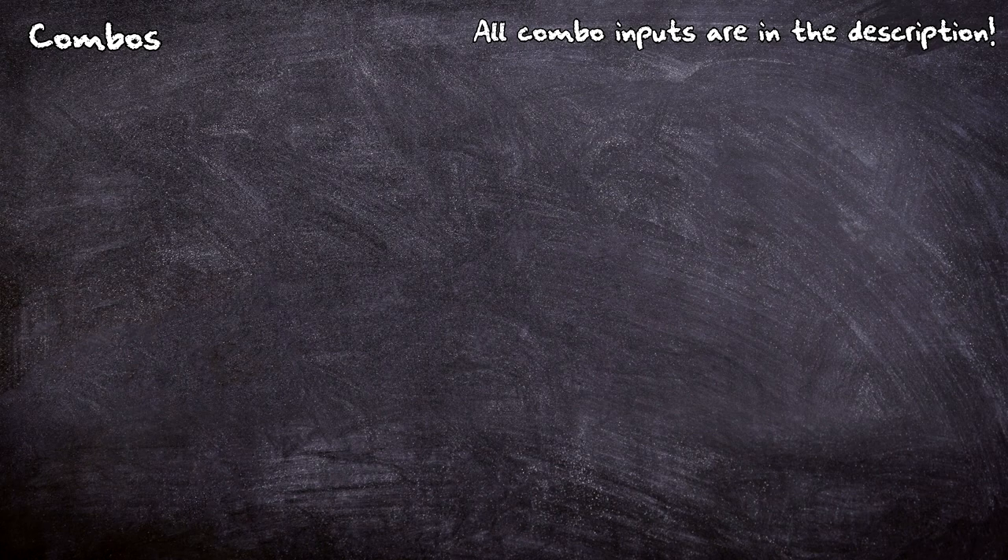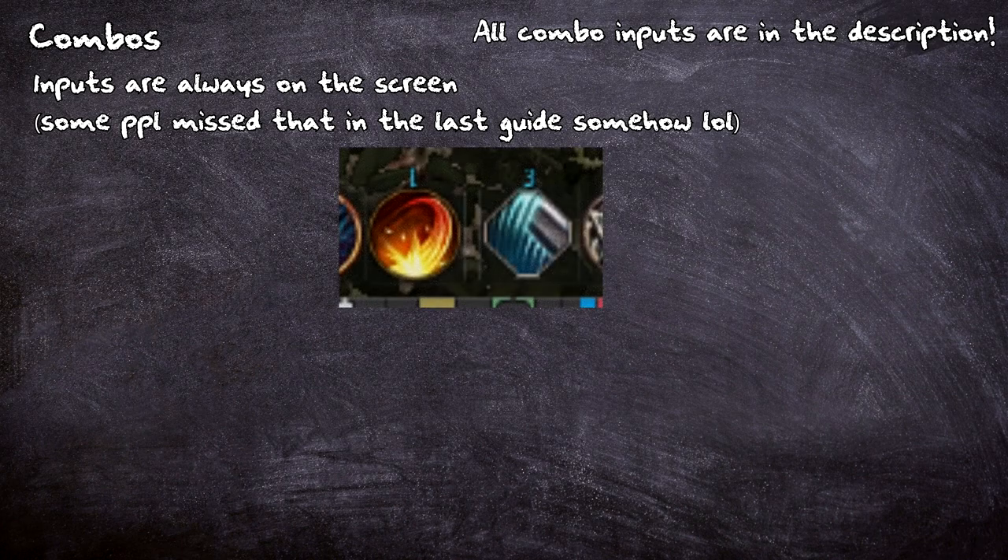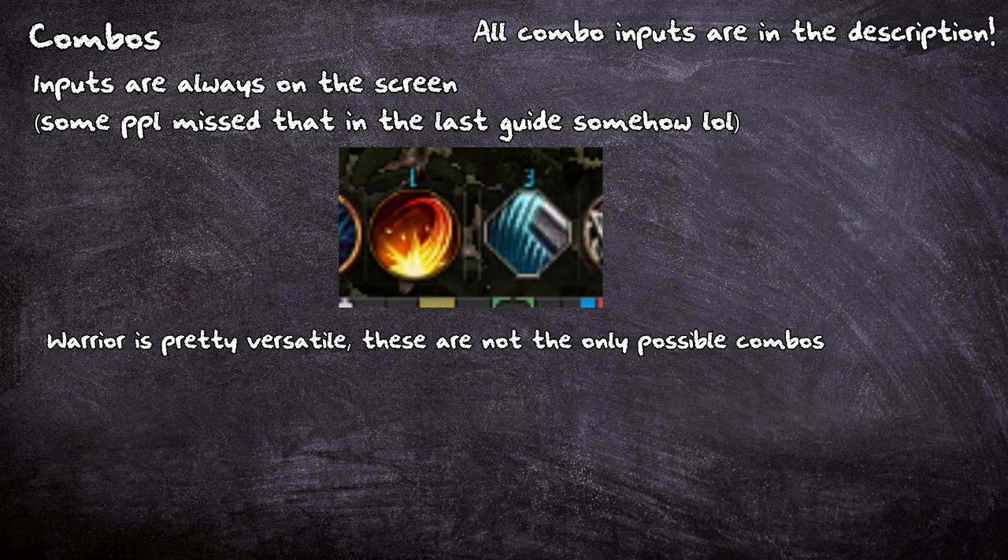Every time I show you a combo, I will show it at full speed, then once again at half speed, and then break down the inputs and skills used to understand what is actually happening. On the left side of the screen you will be able to see my inputs, and below them the skill icons. Some skills are used from my quick slots, in which case I will call it out. The combos shown here are also not the end-all be-all — feel free to experiment with what you learn here.